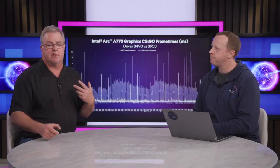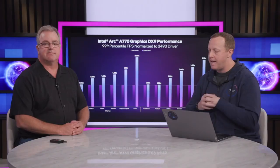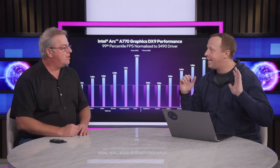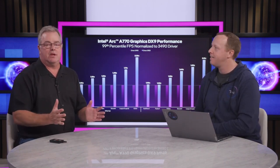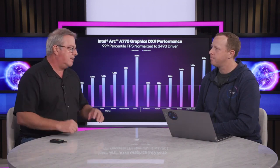Rather than just looking at frame time charts, you can do percentiles, which gives you a sense of how this looks across a lot of different games. Our old 99th percentile measurement is in purple, and the blue shows how much we've improved with our new driver. The numbers are giant — even bigger than the average frame rate improvement. 2.26x, 2.1x at 1440p on CSGO. These are huge differences. I've been an engineer for a long time and you don't normally see stuff like this. I'm really grateful for all the hard work our engineering team has done — our gamers are absolutely going to be delighted.